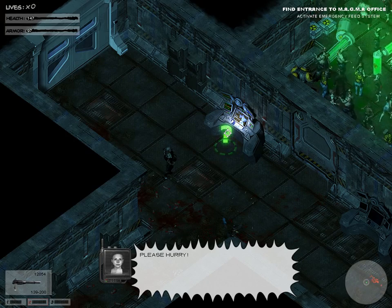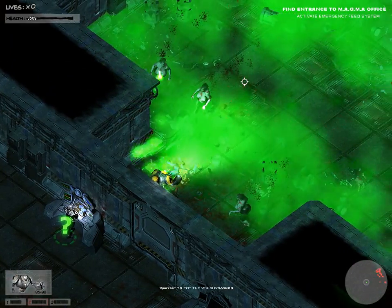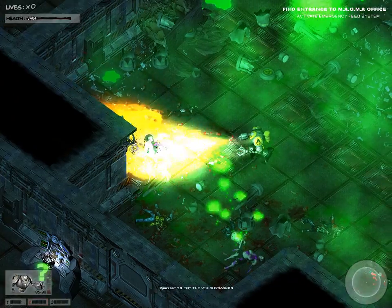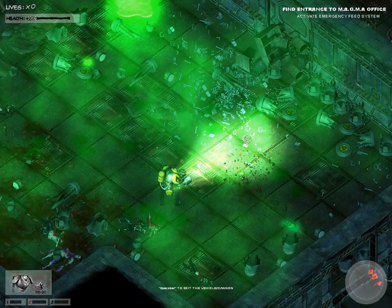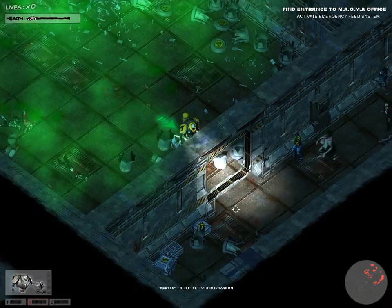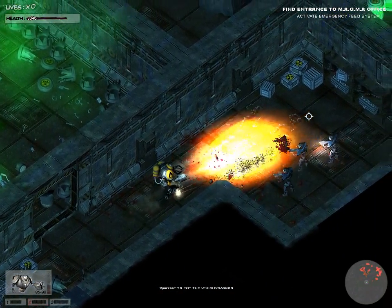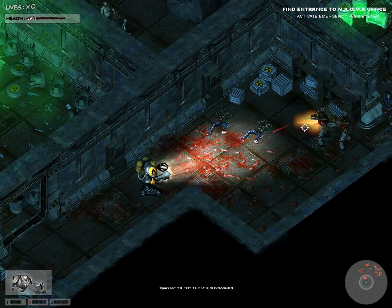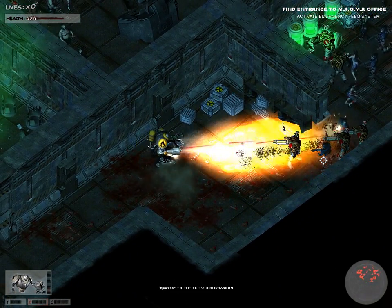Looks like we get to control a robot in this, just like we do in Alien Shooter 2. Mass destruction. Well, I suppose this is only safe, considering that this whole room is filled with radiation. Surprising that the zombies aren't drowning in it. Maybe it's because they're dead. We don't get any secondary weapons while we're in this robot.